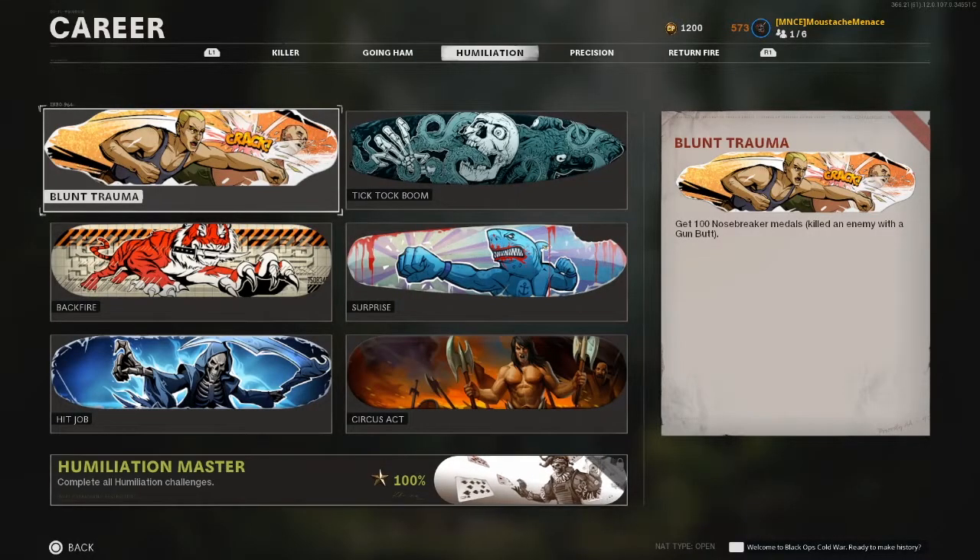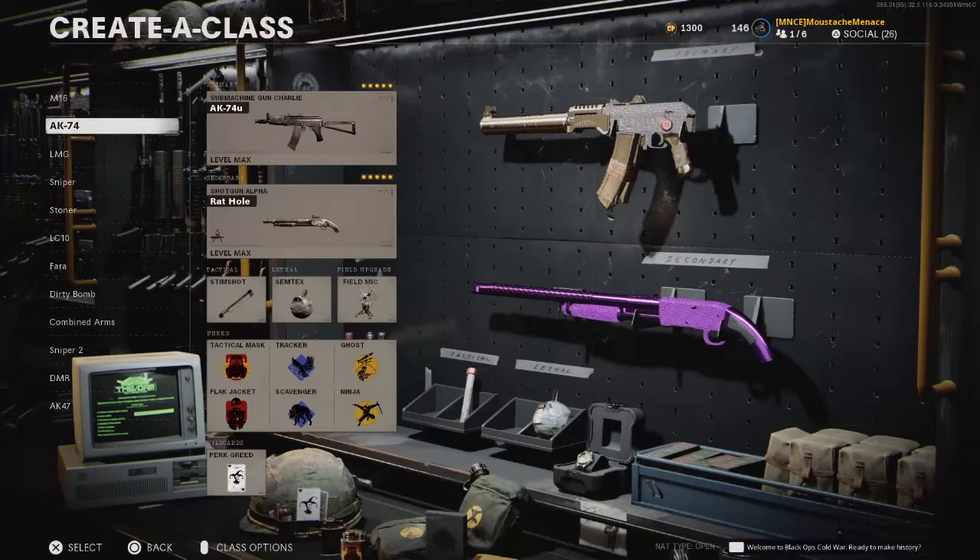First up, we've got Blunt Trauma, which is get 100 Nosebreaker Medals — which is kill an enemy with a gun butt. Before we get into the tactic, let's go over the class setup.